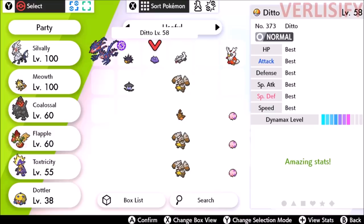Generation 8, for example, had half of November, December, January, half of February — about three months every couple of years — and then the transfer becomes available and you get your 6 IV Ditto again. So maybe you get it in the new games or the new generation, or you just kind of struggle a little bit competitively.